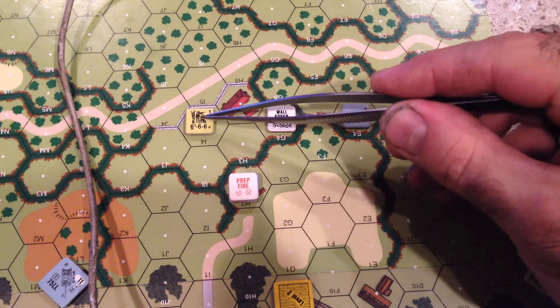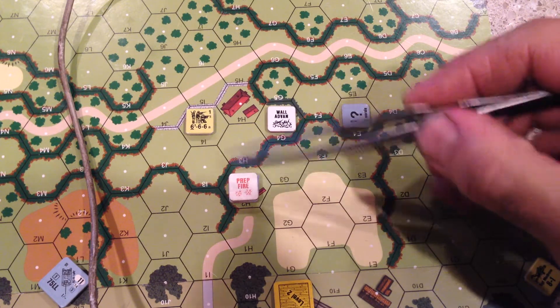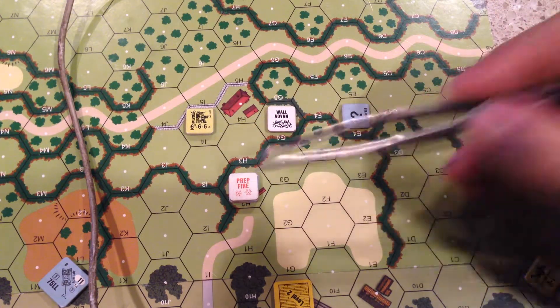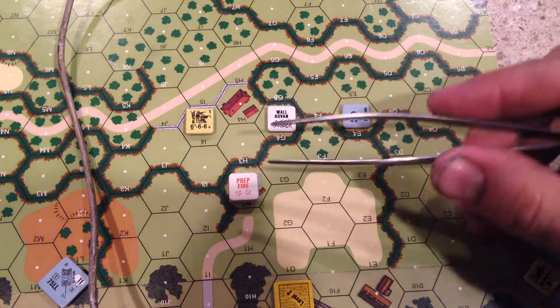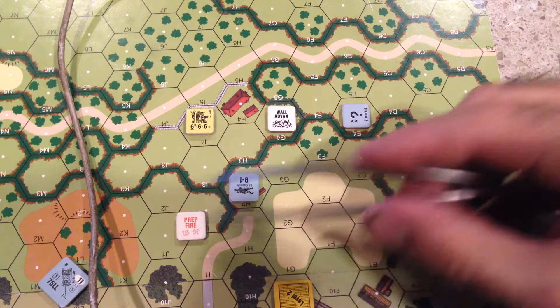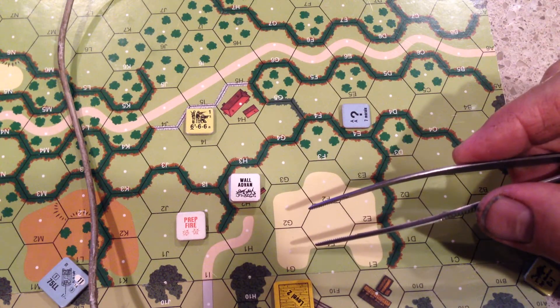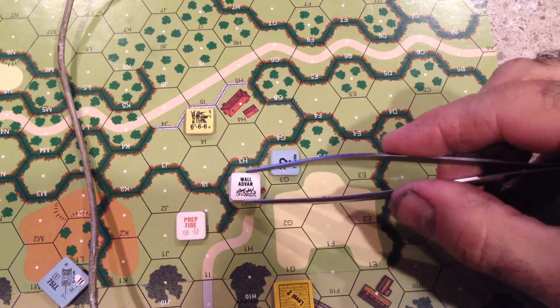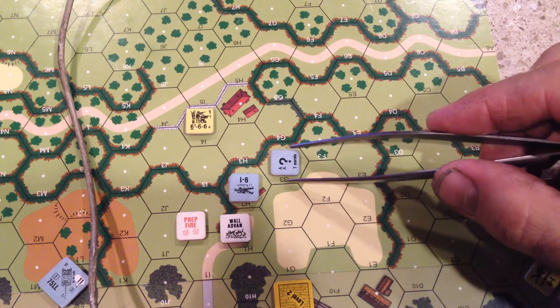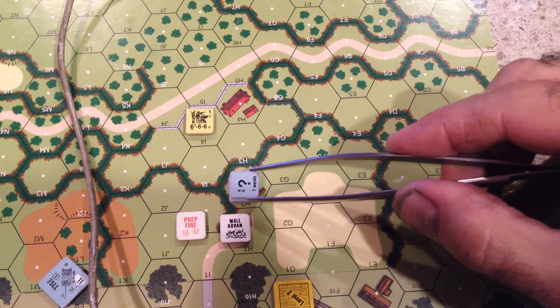Now the German is considered in the building and not adjacent to the hedgerow — well, he's adjacent, but you know what I mean. The American and the German can no longer see each other. Defensive fire phase: the American cannot shoot at the German, cannot return fire. So the German gets a free shot — gets to skulk in his own hex. During the advance phase, the German gets to claim wall advantage again. And Germans are considered out of line of sight to any line of sight trace through a Boccage hexside for concealment gain purposes.